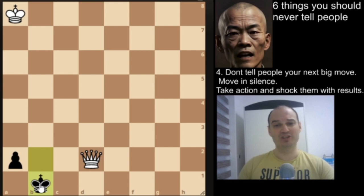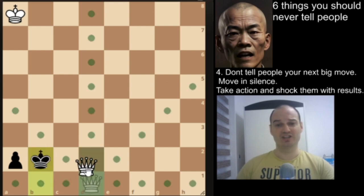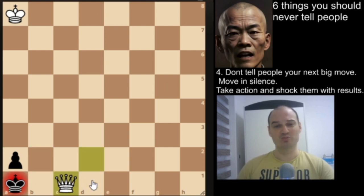One thing your opponent can do: if you give check and he goes up, and you give check again, your opponent can essentially mate himself. For example, he goes to the edge of the board, and that is basically your only chance to win this game.